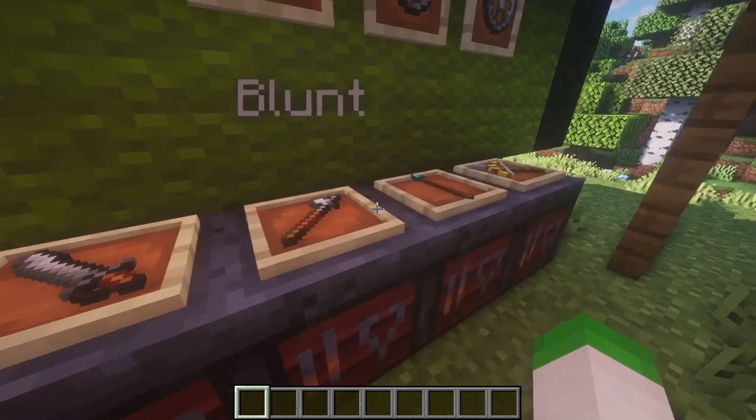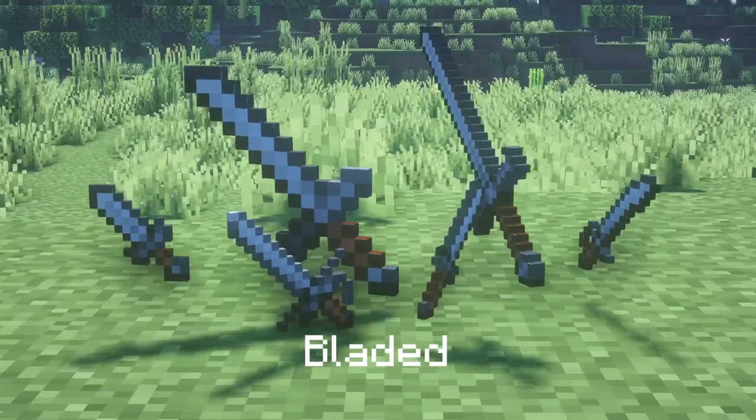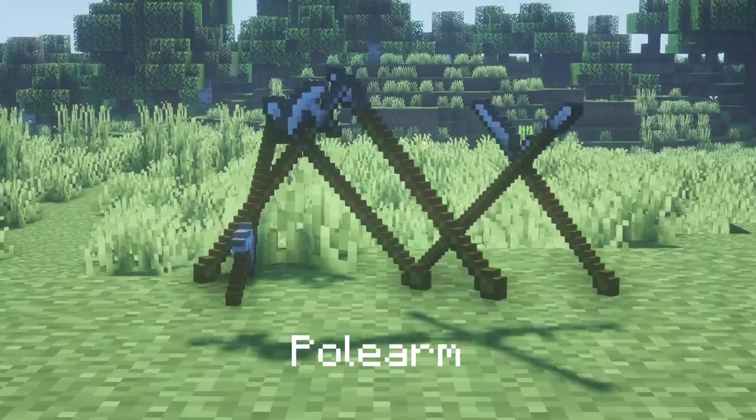In Spartan Weaponry, the weapons are divided into four categories, with each category offering an array of weapon types to choose from.